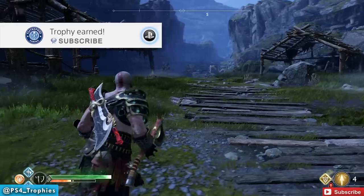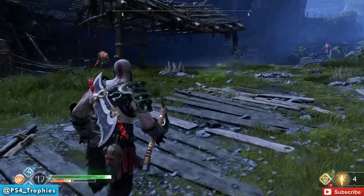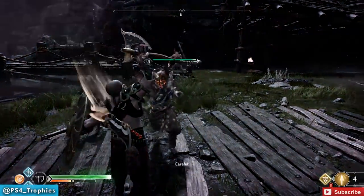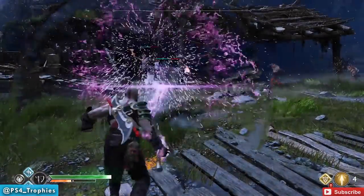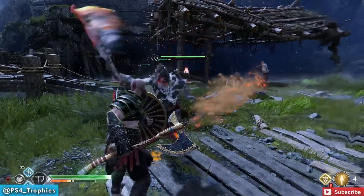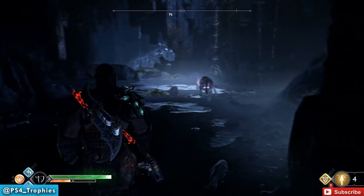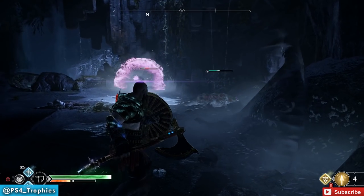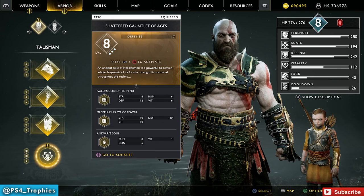Hello everyone, Brian here. Today I want to talk about the Shattered Gauntlet of Ages. It looks right off the bat to be one of the worst items, but it has a secret that makes it one of the best items. As you can see, I just fired a barrage of missiles at these enemies and it obliterated anything in its way — super powerful, really awesome. But how does it go from one of the worst to the best items in the game?